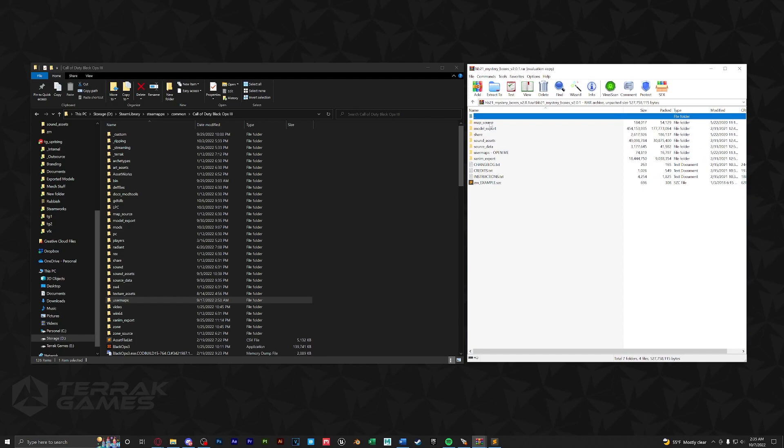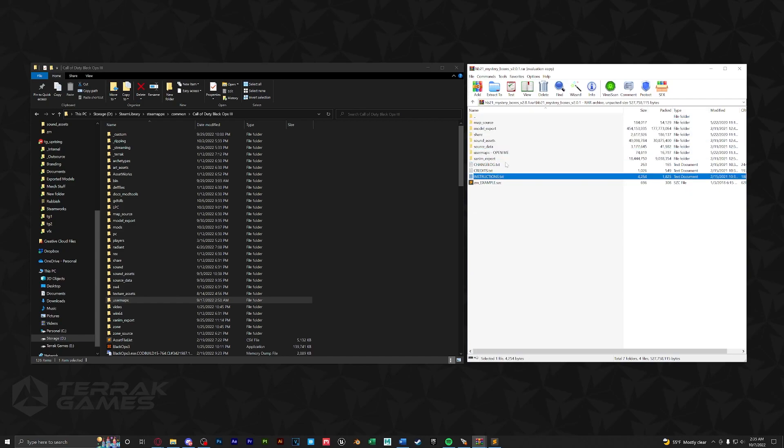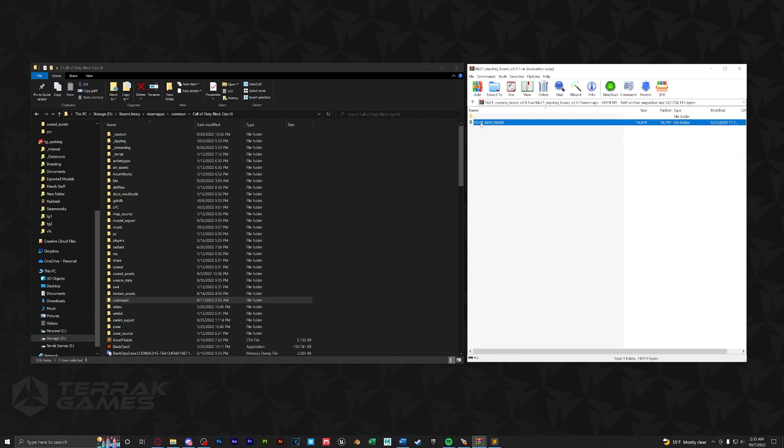Next let's set up the mystery boxes. We're going to do the same exact thing — drag all these folders in except for user maps directly into our root folder. Then open up the user maps folder and your map name, and do the same for our root folder.